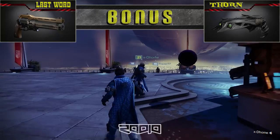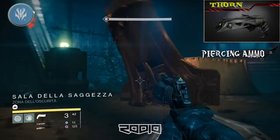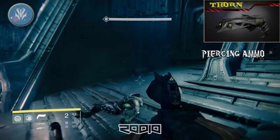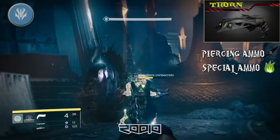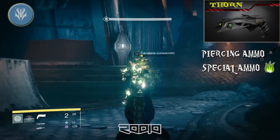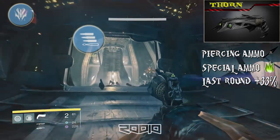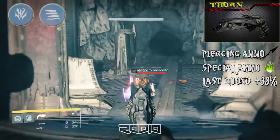Now it's time for the special bonuses. With Mark of the Devourer, the Thorn gets piercing ammunition that causes damage lingering over time. Sometimes this bonus is so powerful that enemies prefer to retreat entirely. The second special bonus is Final Round, which increases the last round's damage by 33%.